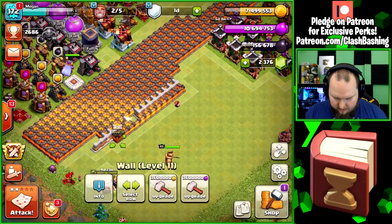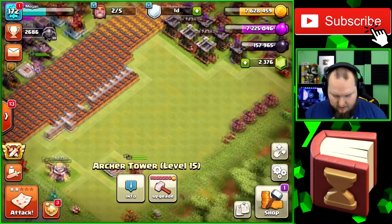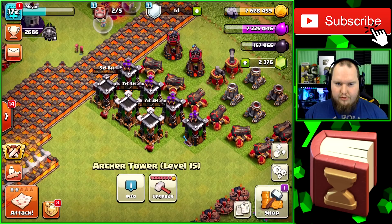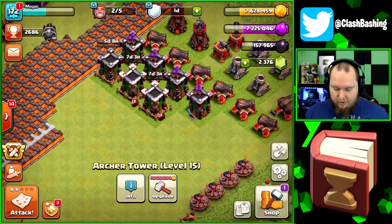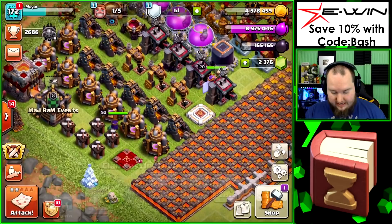We can almost collect our loot cart — let's upgrade a wall so we can collect that. Nice, we can collect the loot cart. Oh no, I didn't need to use that book of everything — the book of everything was supposed to be for the king! We'll just have to gem him now. That's whatever, we'll just have to gem him. We'll upgrade right there because we've got CWL going on.